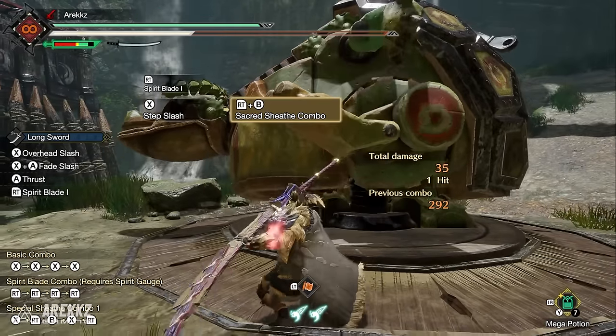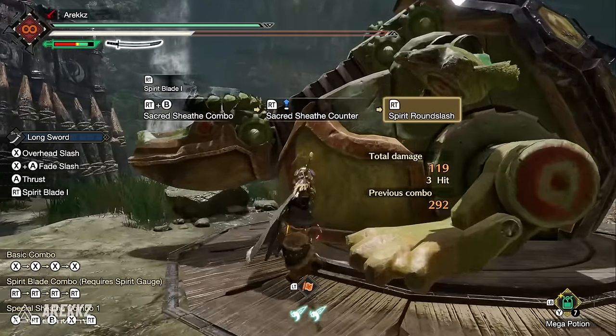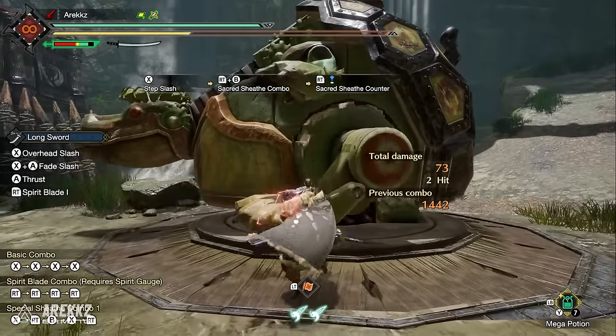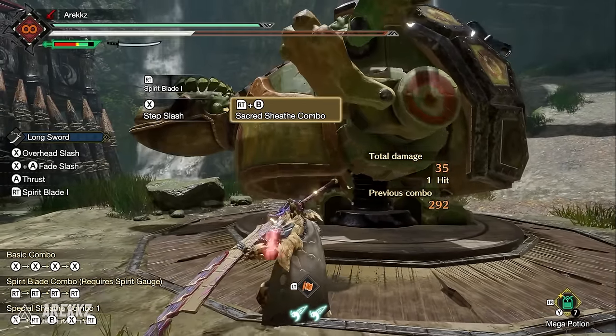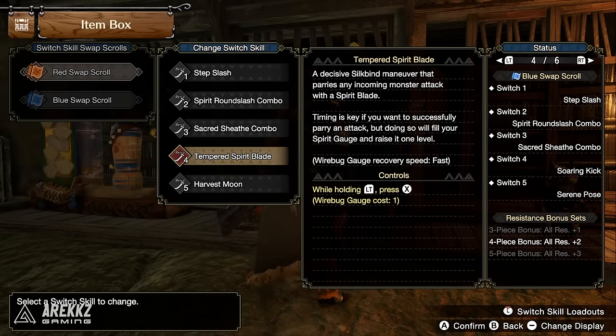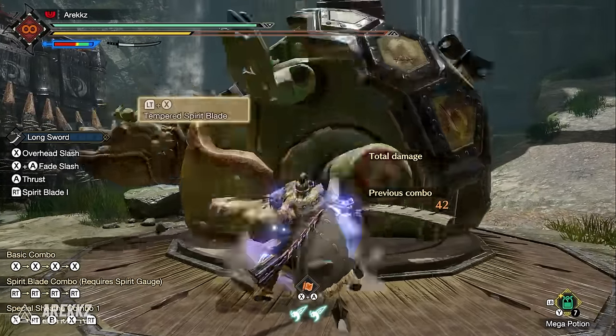If you press right trigger during the initial part of the sheath animation and unsheathe, you can counter during that moment — this fills your bar without raising the colour level. Press right trigger off the back of that to instantly go into a roundhouse finisher, raising one level of gauge. You then have the Tempered Spirit Blade — a silk manoeuvre that parries any incoming monster attack with the spirit blade. Timing is key, but doing so fills your spirit gauge and raises it one level. Hold left trigger and press X.